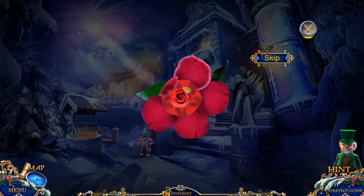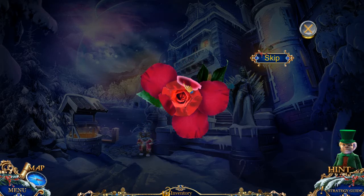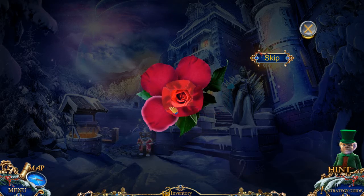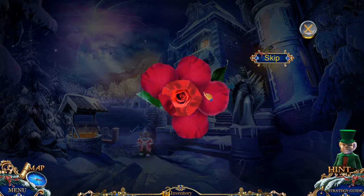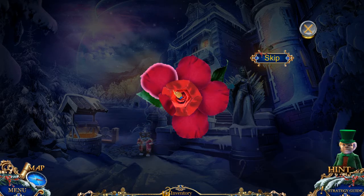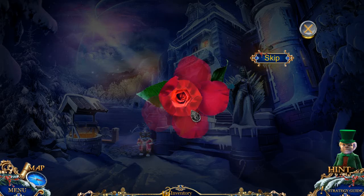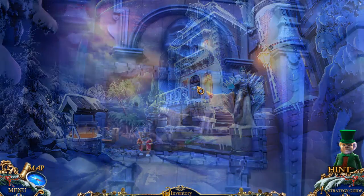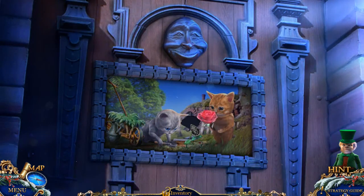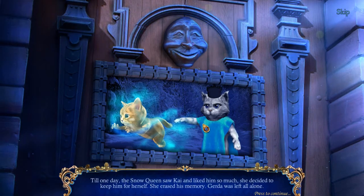This is tricky. I know there's a super way to do this — come on. All right, we're done. But now we have ourselves a rose — a bloomed rose. That's interesting: 'Till one day the Snow Queen saw Kai and liked him so much she decided to keep him for herself.'